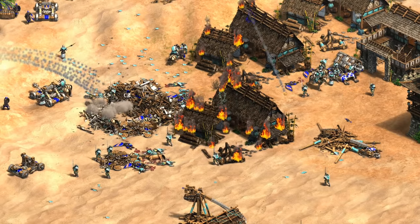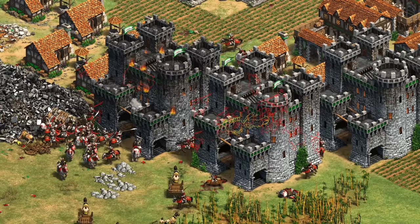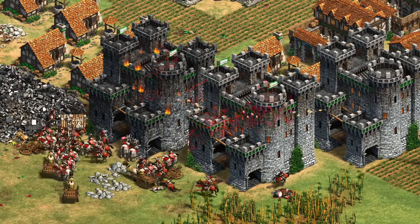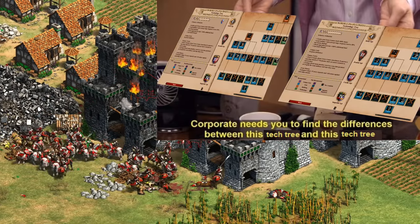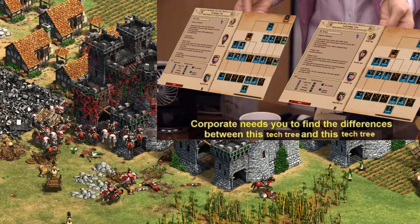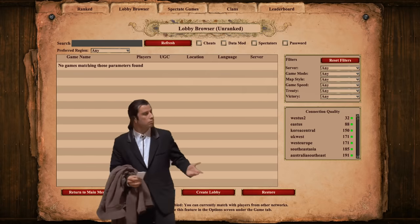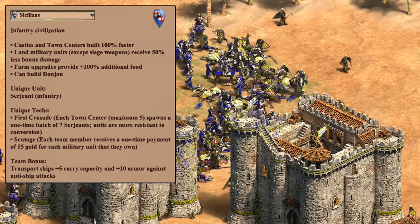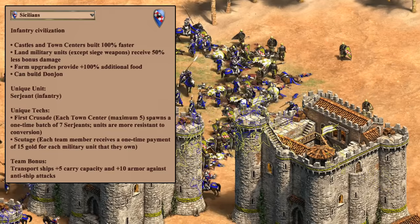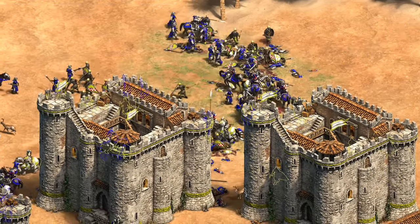I looked around for an official list of what's new, and I couldn't find anything. I'm not sure how players are supposed to give early feedback on balance changes to the devs if we don't know what the changes we're supposed to be testing even are. The lack of communication there might partly explain why the lobby is pretty quiet, to say the least.